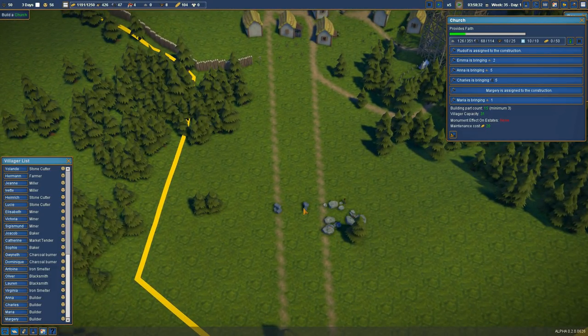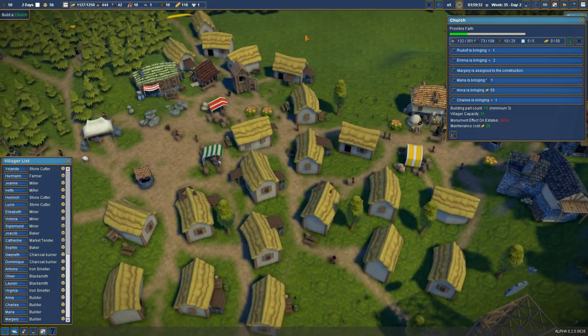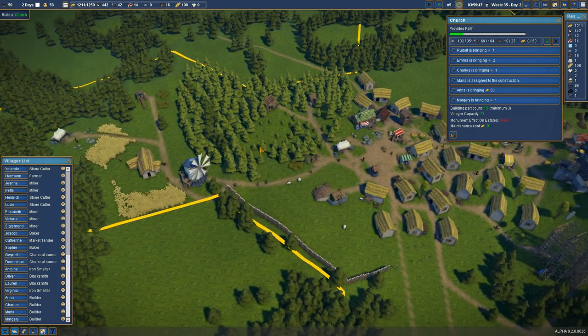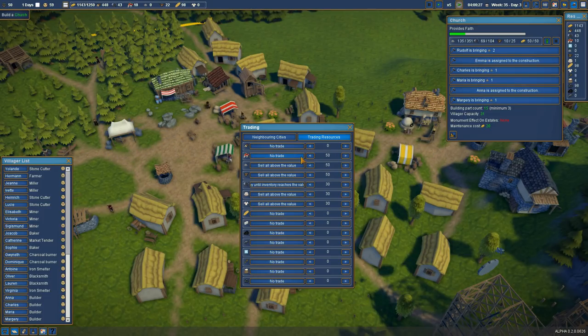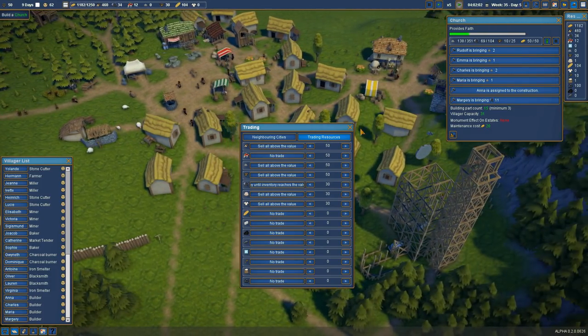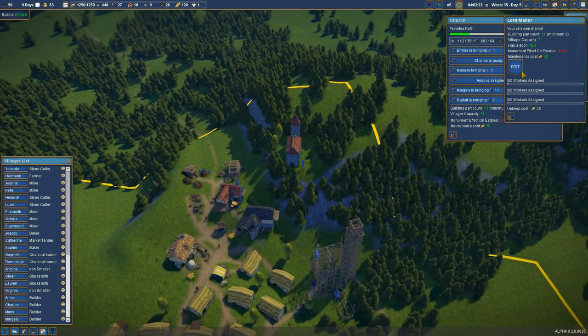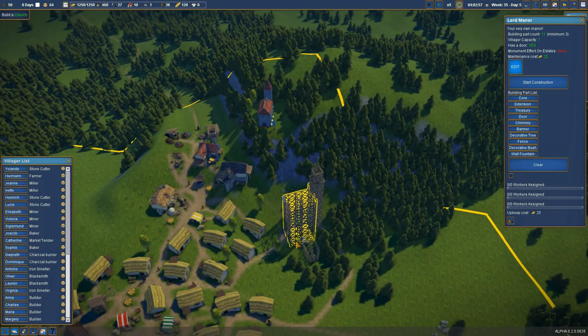We don't even need a stone cutter camp down here — well, I guess we do because there's a bunch of stone lying around. Look at everybody pitching in on the church now! Maybe we should keep the immigrants coming in — many hands make light work. No more selling berries; sell all of the wood that we have above 50. We're making so much money now. We're also going to edit and upgrade the manor, but we're going to make the church a priority first.